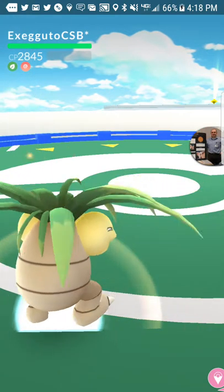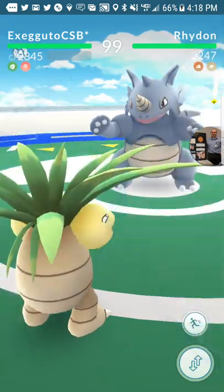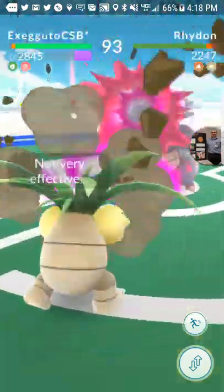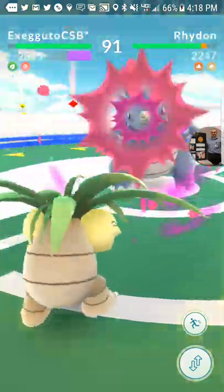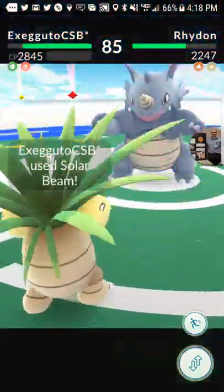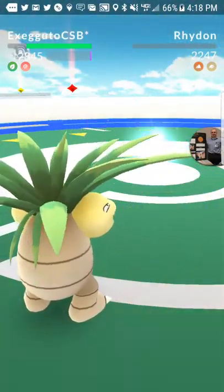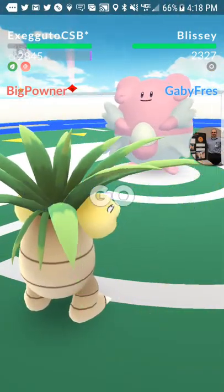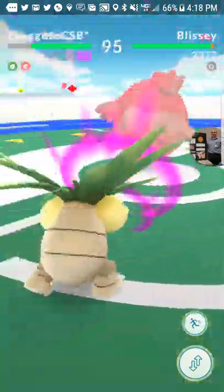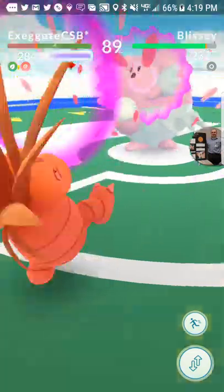Now, the only downside to the Exeggutor with Confusion is that Confusion is just such a slow animation. I'm actually just going to wait and dodge these two attacks, and then I'm just going to DPS him. And as soon as his Solar Beam is charged — which it charges just insanely fast — he's just done for. The reason why I dodge the first two attacks is because it's a quick succession of attacks, so you can minimize the damage. And with this Pokemon, you can basically obliterate a lot of Pokemon before they can even get off their charge move.